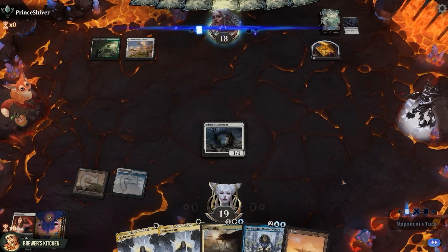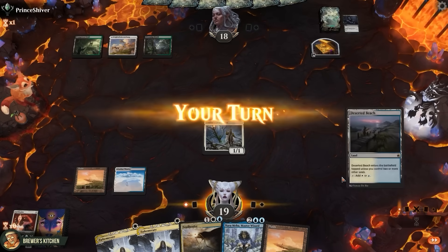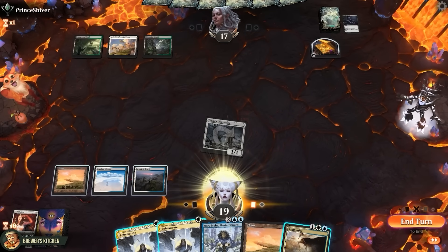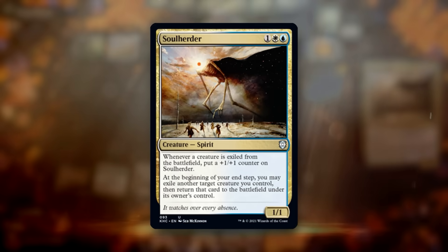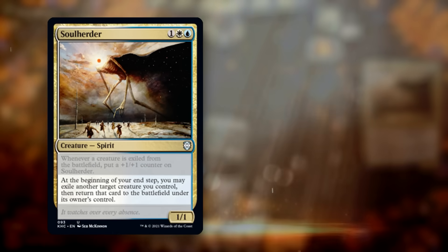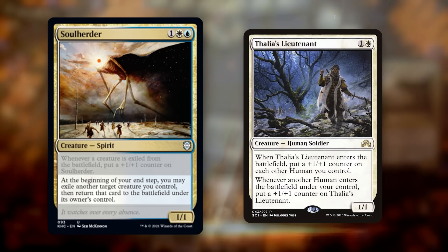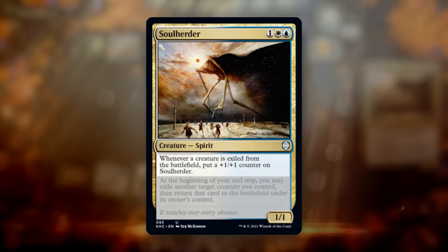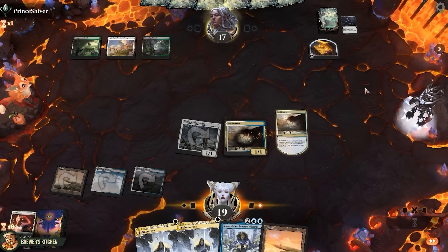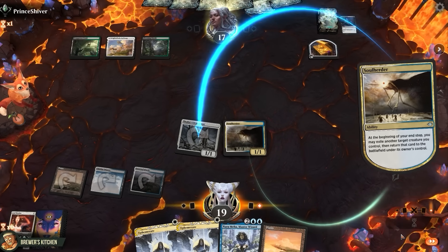Let's see what they're up to. And pass the turn. Let's swing in, see if they want to do something. They take it. Play a Soulherder — just a three mana one-one, but at the beginning of our end step we can exile and return to the battlefield a creature we control. Whenever a creature gets exiled, Soulherder gets a counter. Too bad it's a spirit not a human, but we will still get one counter from exiling the Lieutenant here.